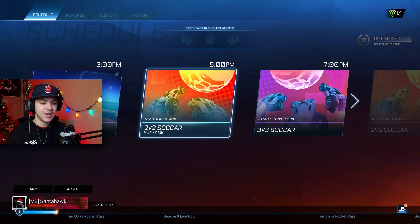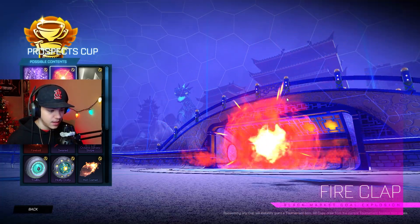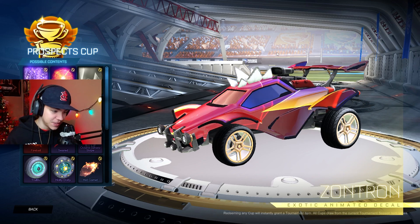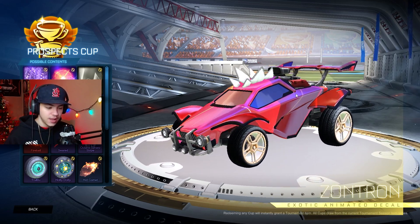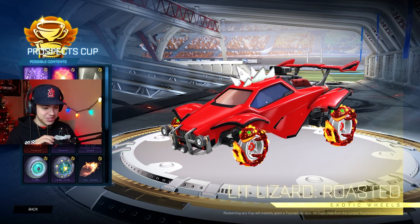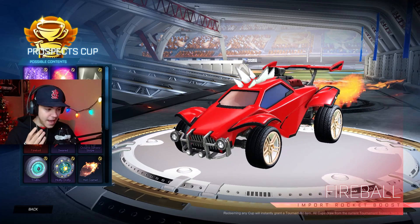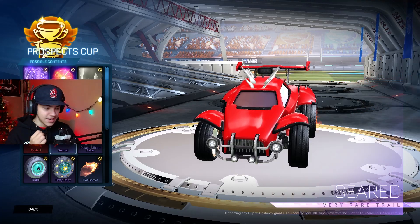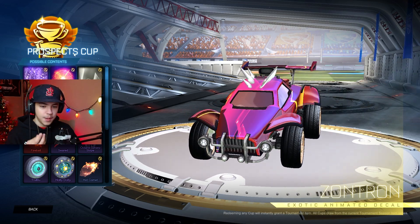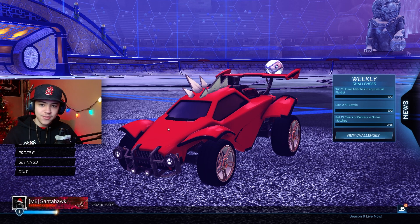Let's look at the tourney rewards. The decal is okay — not the worst, better than it could be. Fire Clap — that's better than Skull Skulking Scale, that's clean, really good. Simpler designs are ones everybody can appreciate. Get the Lit Lizard Roasted wheels — they look sick but are too distracting. Hottie Dotty — what a name. Fireball boost sounds and looks a lot like Flamethrower, actually kind of nostalgic. The goal explosion and black market decal aren't bad — probably one of the better tourney reward packs.